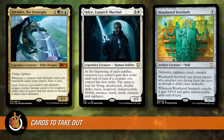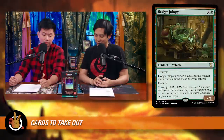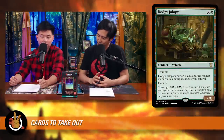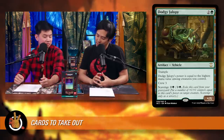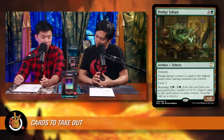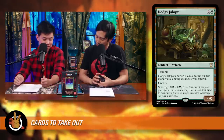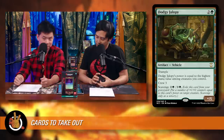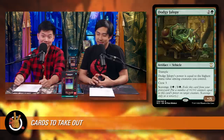Dodgy Jalopy is next — two and a green for a vehicle artifact with trample. Its power equals the highest mana value among creatures you control, and it has a scavenge ability. The only vehicles that are liked here are trucks — the host — and this one isn't pulling its weight compared to what you're adding.